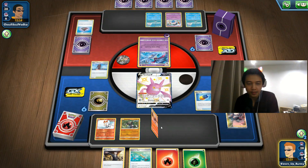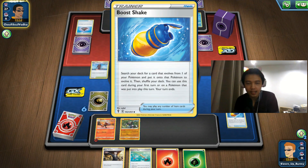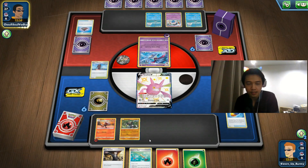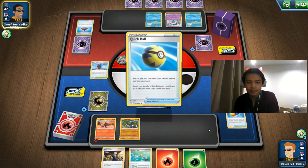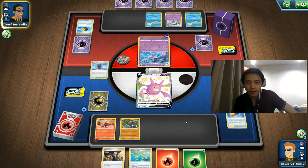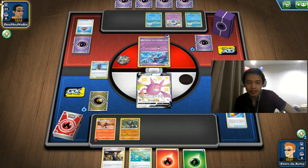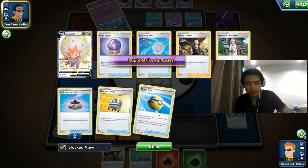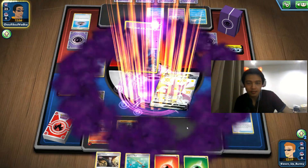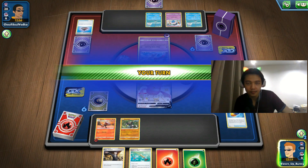Bush Shake lets us not only evolve our Raboot but also shuffle our deck, making it easier to top-deck a supporter next turn. We have two Crobat V in this deck — a Quick Ball would be nice to get Crobat V. A Malamar deck will probably run Tower of Waters instead of Path to the Peak. Here comes four Rapid Strike cards for 120 damage — not enough. They don't seem to have Cinccino in their deck.